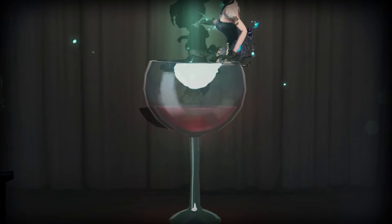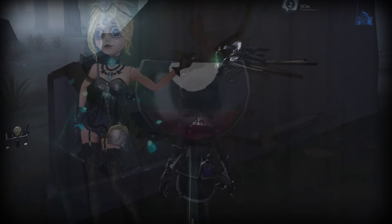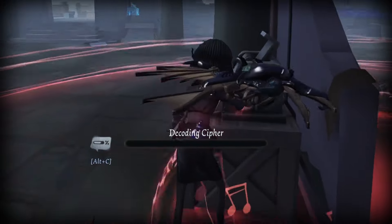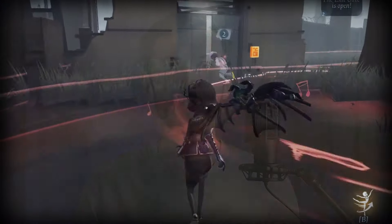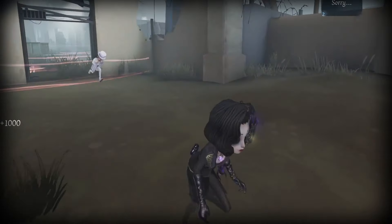Next up at number 4 is Female Dancer. She's a versatile survivor who excels in multiple roles. If she's not being chased she can place all 3 red music boxes to significantly boost her decoding speed. If she gets in a chase she can use her fast music box to kite quicker or the slow music box to slow down the hunter's speed and interaction speeds, which can really mess with the hunter's rhythm.